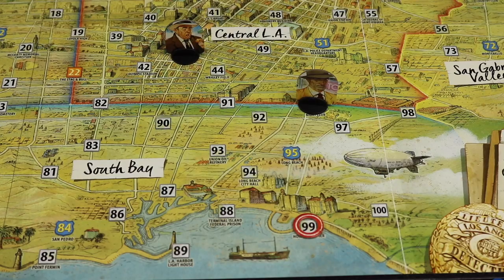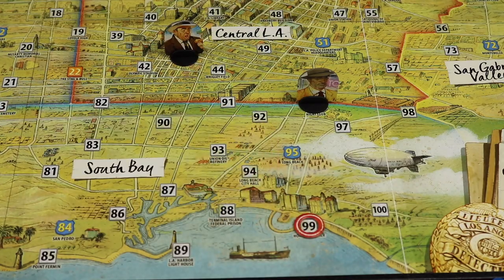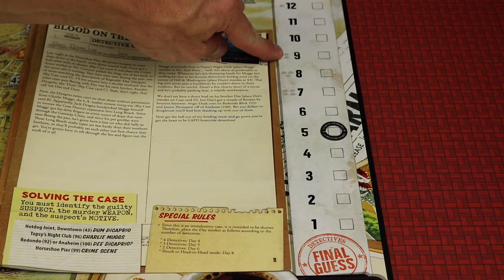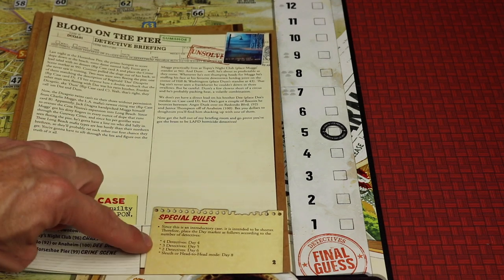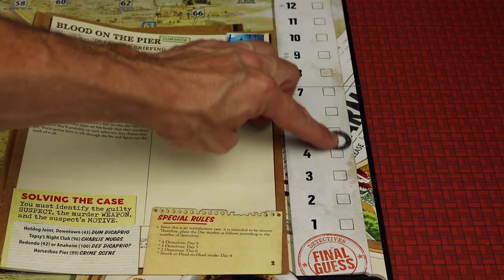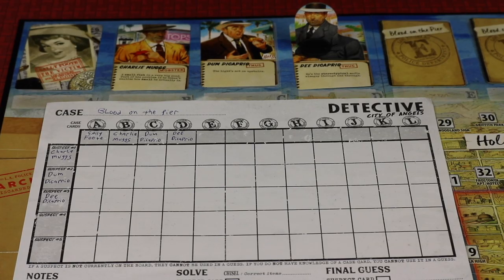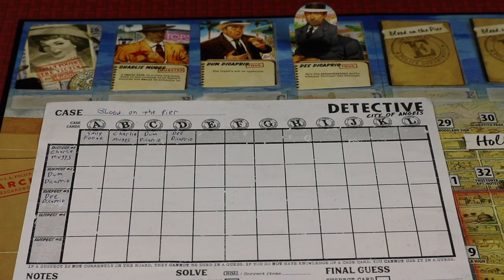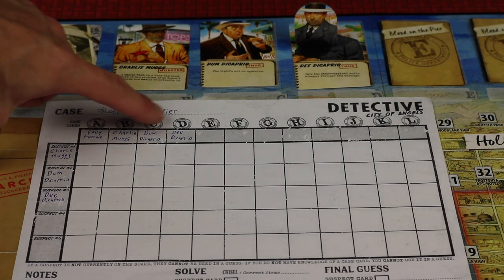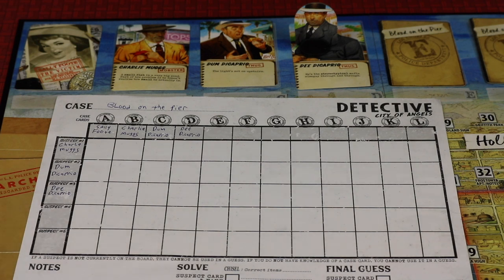For a professionally voiced narration of the case briefing, go to vanridergames.com. As you read through the briefing, it will have you place certain suspects onto spots on the board. After reading, cards A through D should be face up. The Dumb standee goes on location 43, Charlie Muggs on 96, and the crime scene marker on 99 — the Horseshoe Pier. Place the black day marker depending on player count: day four for four detectives, day five for three, day six for two. Each detective gets an investigation sheet and fills in the three suspect names and card names A through D, creating a grid for taking notes.